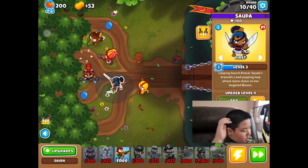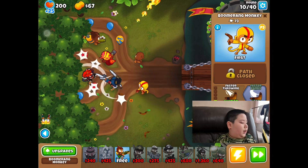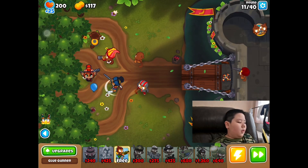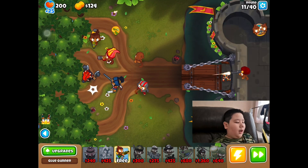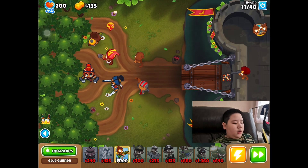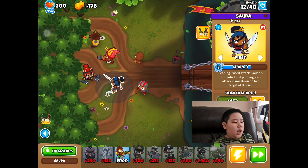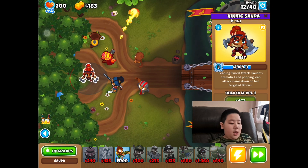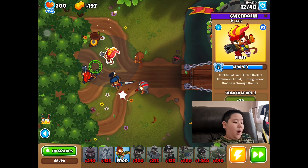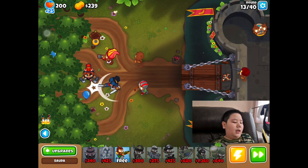Full Metal Jacket will allow us to pop lead balloons on rounds 28 and 30. Sauda can deal with camo balloons, so we have every single type of balloon covered. All we really have to worry about is the round 40 MOAB. By the way, the normal Sauda is me, the Viking Sauda is my mom, and Gwendolyn is my dad.